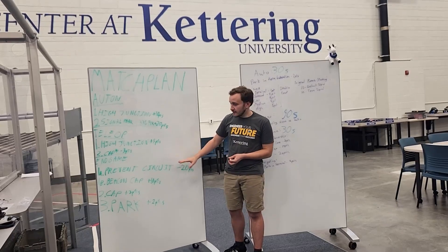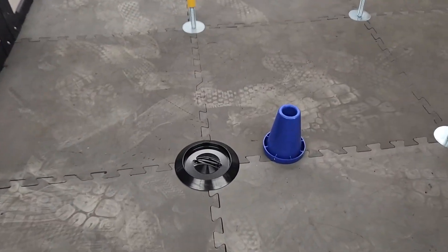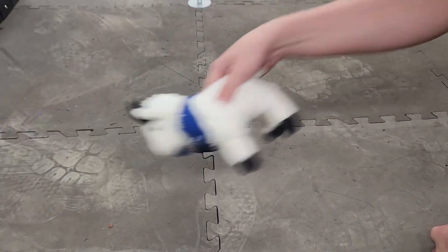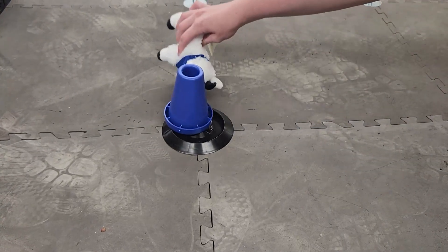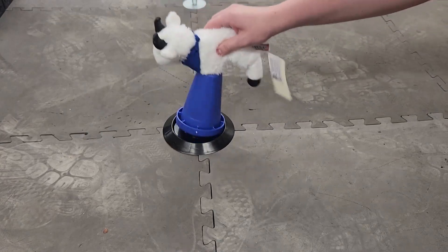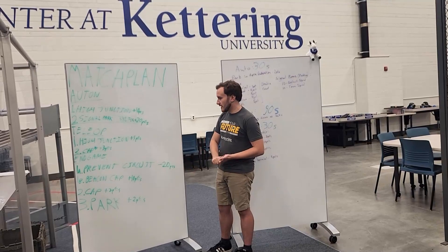In our endgame period, our top priority is going to be to prevent the other alliance from getting the circuit points. The circuit points in endgame is a bonus of 20 points, which is a huge bonus that we feel can turn the outcome of a match. Our priority is going to be to prevent the opposing alliance from getting a circuit rather than get one ourselves — stop them from getting those 20 points.